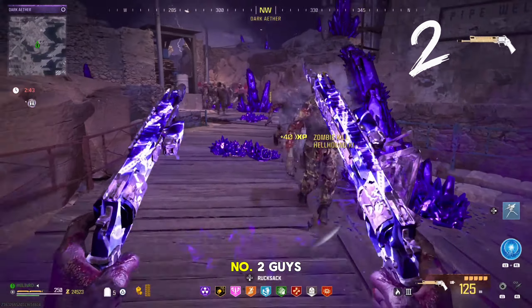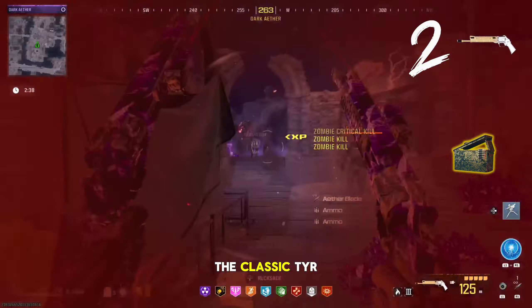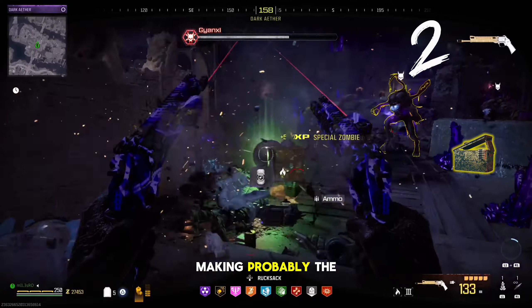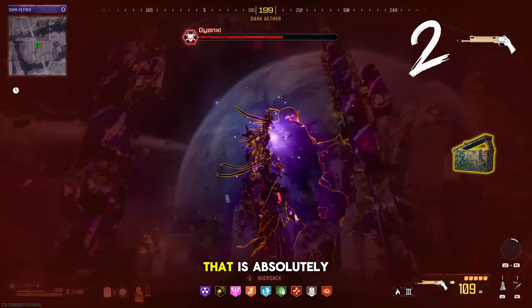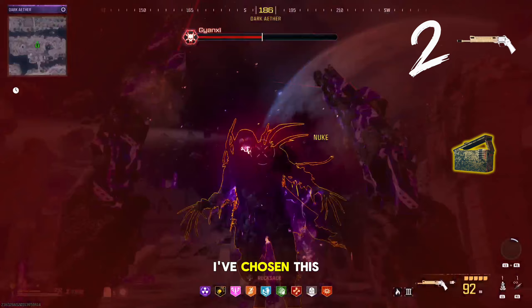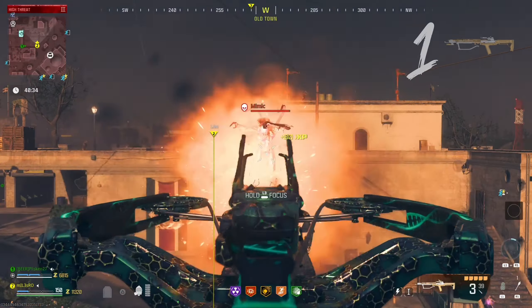At number 2, another handgun — and this is none other than the classic TYR, a weapon that has been making the top of weapon charts ever since the game launched. It's absolutely amazing when paired with the Mag Holster Folding. The main reason I've chosen this weapon is because of the damage it deals at the end of the Elder Dark Aether.